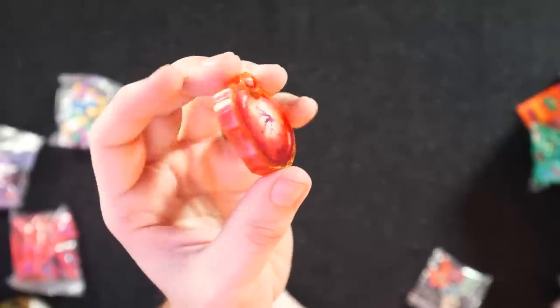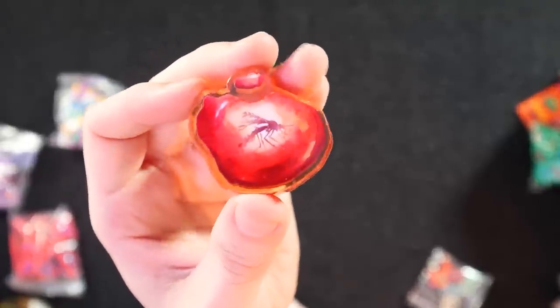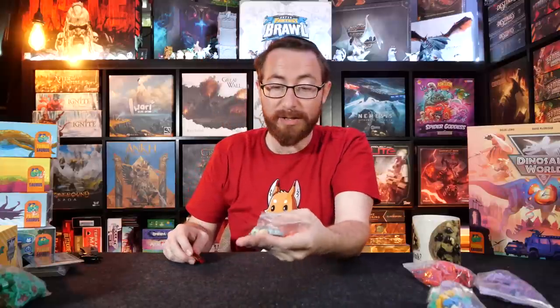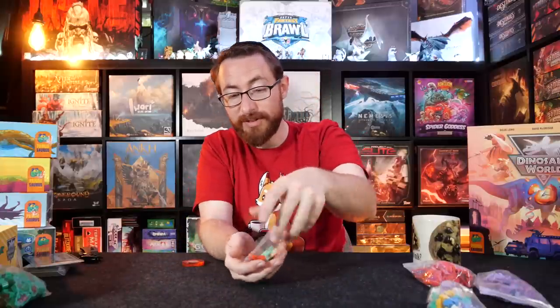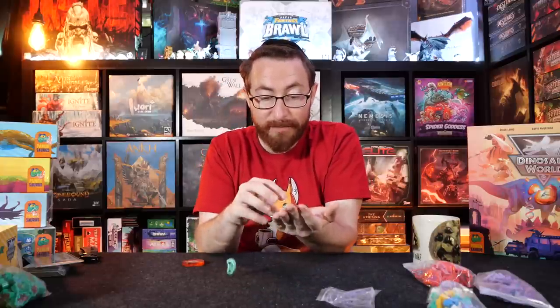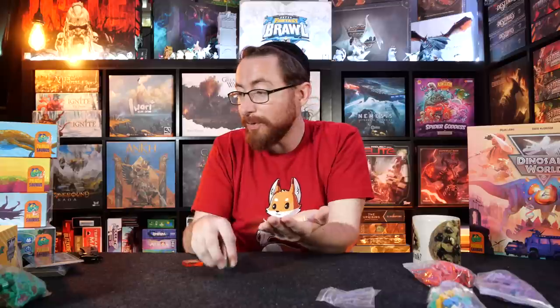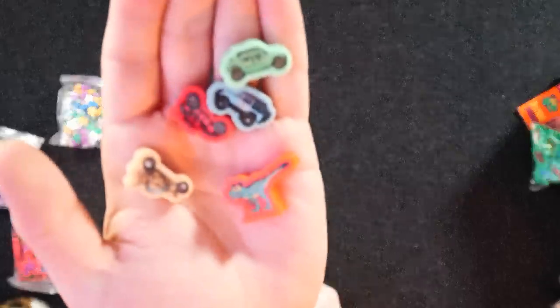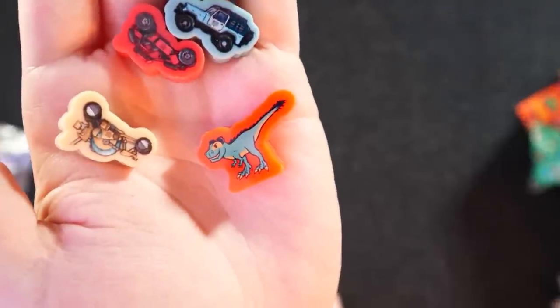I don't know if this is a first-player marker or what this is, but it's a nice little amber piece. That's a nice little DNA piece. We have Jeep markers as well in here. I don't know what that other thing is — we have a dinosaur in there. It looks a little different than the other dinosaurs. Oh, it's a Pandasaurus logo dinosaur I think — that looks very Pandasaurus-y. And then we have the Jeeps. We have two more bags full of dinosaurs that we'll show you before moving on to the expansions.